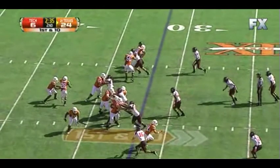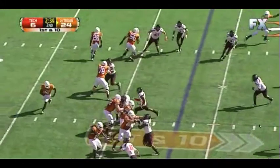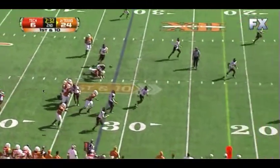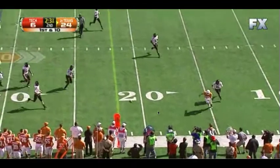Ash comes downfield and tries to sell the block, but the defense just isn't buying it in this case, so it doesn't work out. Fozzie does a really ugly job of throwing off his back foot there, but at least he was throwing it in a spot where, if he gets a little bit more on that ball, then Ash potentially makes the catch.